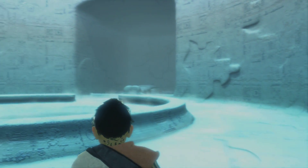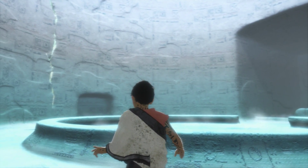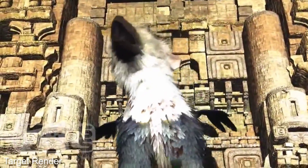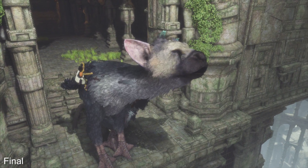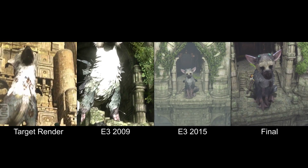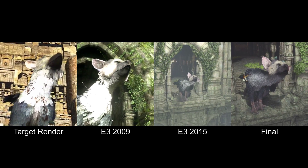Despite its age, The Last Guardian features some truly beautiful backdrops thanks to excellent art direction from director Fumito Ueda. But the story behind its technology, from a leaked target render in 2009 to its eventual release in 2016, plays a big part in explaining how the final game turned out. It's Tom from Digital Foundry and today I'll be taking a look at the history and evolution of The Last Guardian.